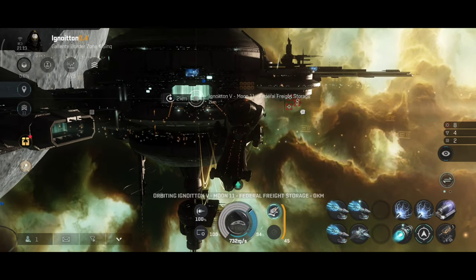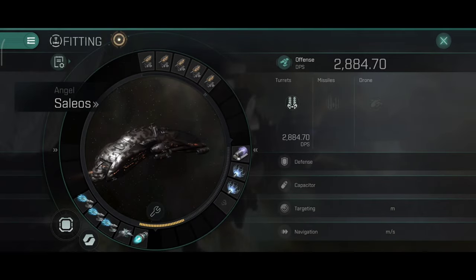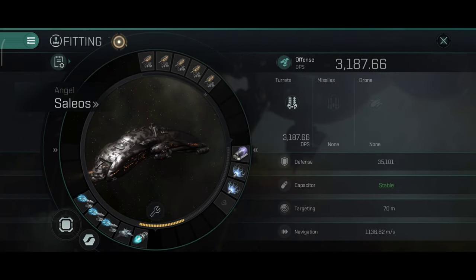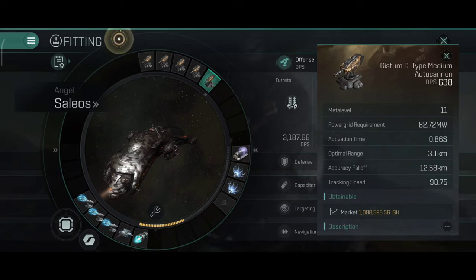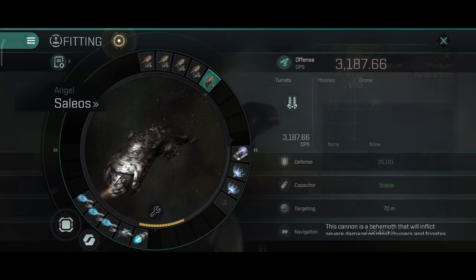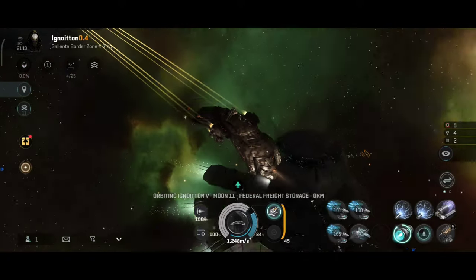2,038 DPS with the barrage and battery mode active. 2,400 DPS with one gyro stabilizer. With the second one, 2,800 DPS, and with the third one: 3,187.66 DPS. Keep in mind, the barrage implant has been nerfed. I think my Cinnabal's DPS is about 2,500, so this ship does have higher DPS than the Cinnabal. It also has better tracking, which is going to be very useful against small fast targets. I really love this ship and I'm glad I bought it.